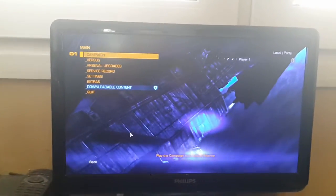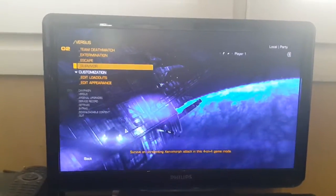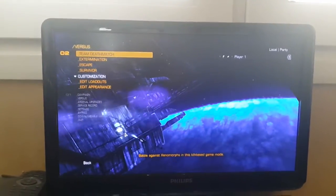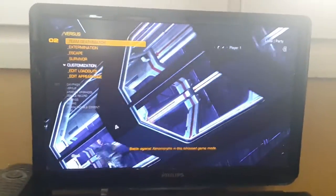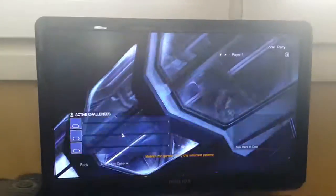So first, this is going to be the computer that we're going to make the server host. You want to go to Versus, and you want to select the type of gameplay that you want to choose: Team Deathmatch, Extermination, Escape, Survivor — type of mode. Let's say I want to choose just Team Deathmatch.